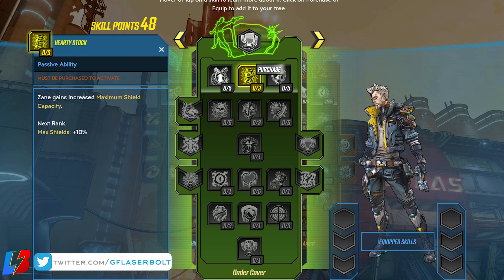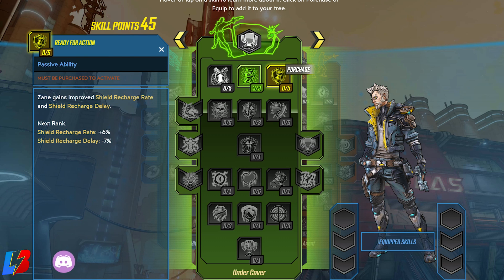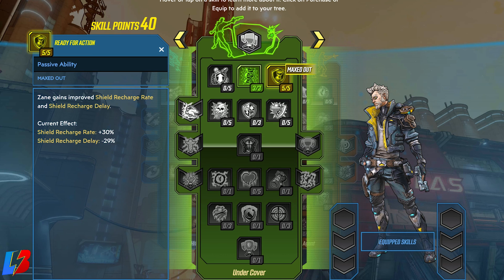Let's start off with row number one. We're going to start with Hardy Stock — Sane gains increased maximum shield capacity up to 30% once completely maxed out. This is a no-brainer; we want to max out this shield because we're going to be using a lot of shield regeneration within this build. Within this same row, we're also going to go with Ready for Action and max this out. It's going to improve our shield recharge rate and shield recharge delay, putting us at shield recharge of plus 30% and shield recharge delay of negative 29%.